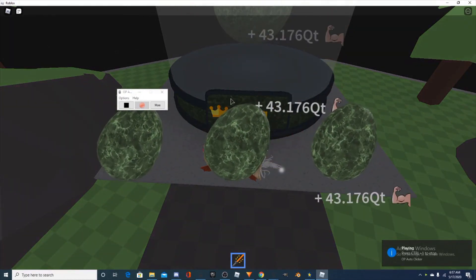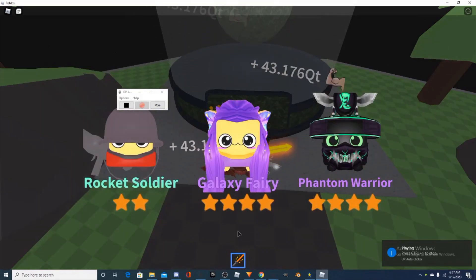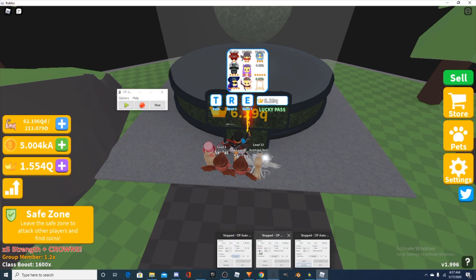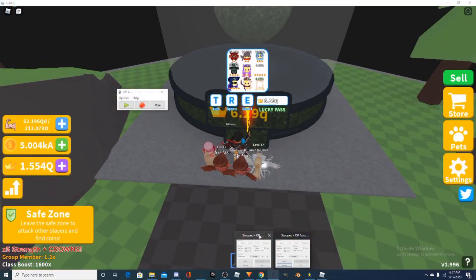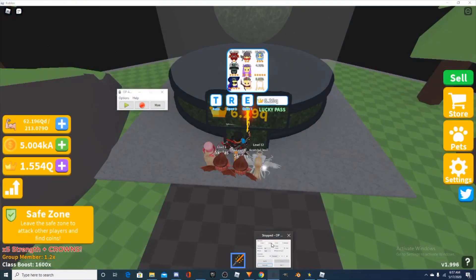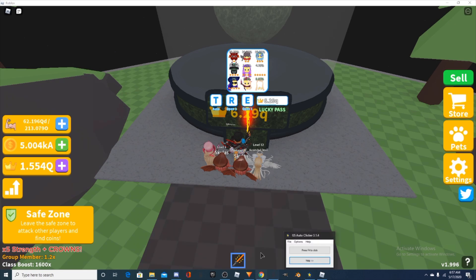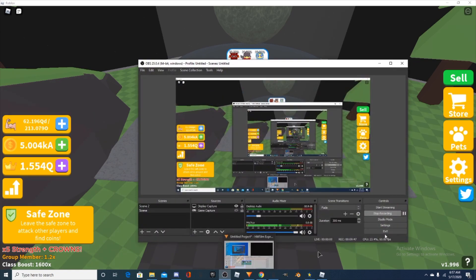I don't know how to stop it — press Control + 1 if you want to stop it. Don't forget to stop your auto clickers. You don't need those two auto clickers anymore — all you need is this one. And yeah, you're done — that's all you have to do for the macro. Just keep it running overnight and you should be good. That's the end of the video, bye!